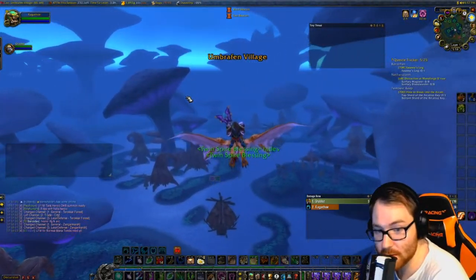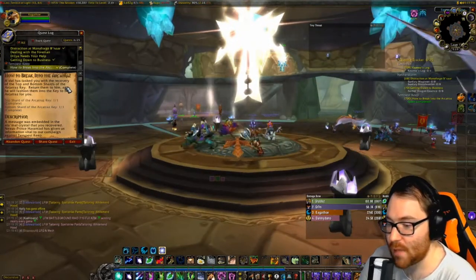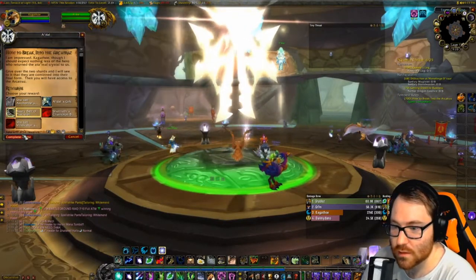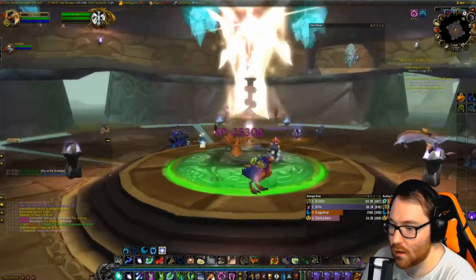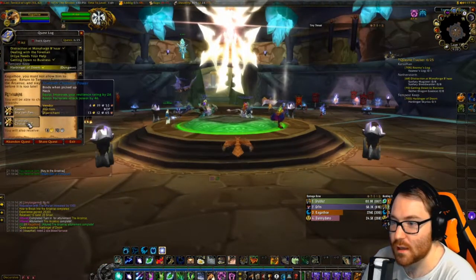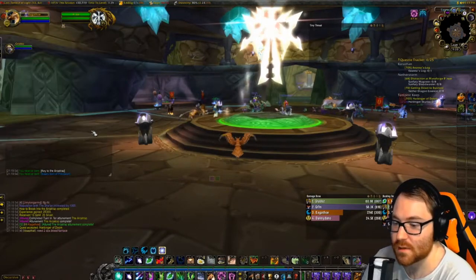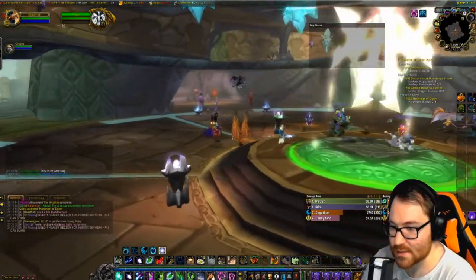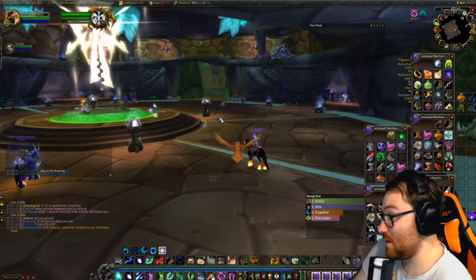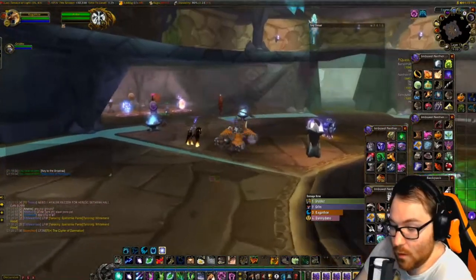After completing Botanica and Mechanar, we've come back to turn in the quest to A'dal. You get a nice belt as a reward, plus other choices. With that, your Arcatraz attunement is complete! You can now go defeat Harbinger of Doom and get an amazing resilience, attack power neck, or spell power/healing neck — great for PvP — plus tons of XP and Sha'tar rep. One run could almost ding me to 70.